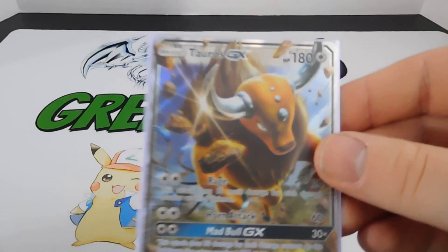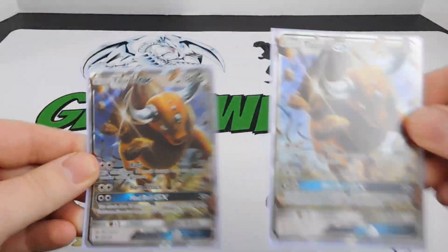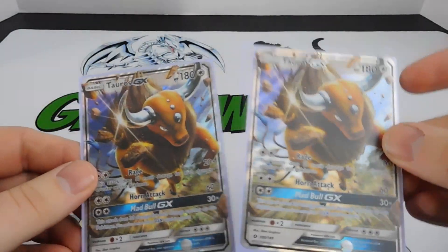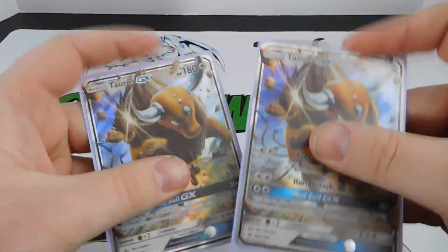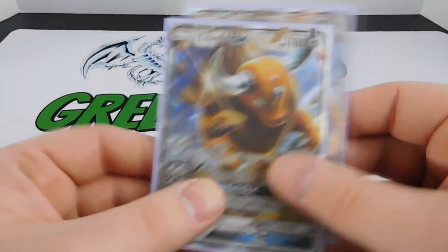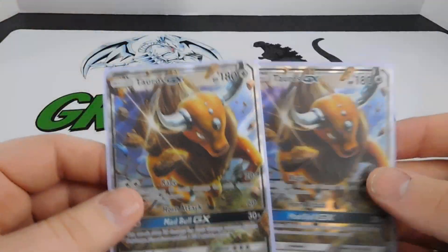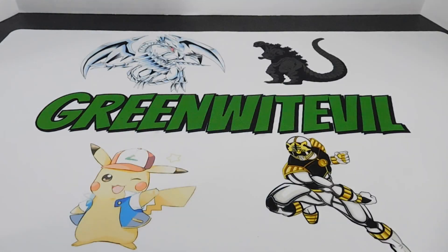And then I pulled a second Tauros GX, so now we have two Tauroses in the deck. Tauros is a monster - you hit him and he hits harder because he has more damage counters on him. He might be one of the better cards in the entire set. Anyway, that was my pre-release - pretty fun. Definitely want to do it again.